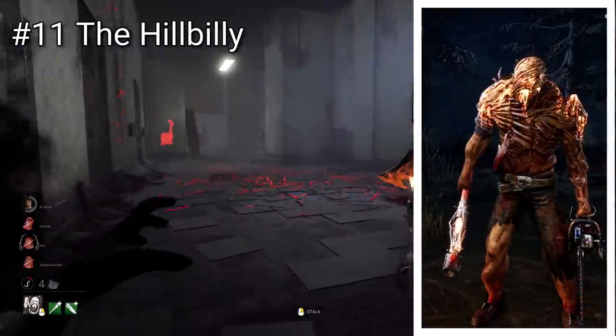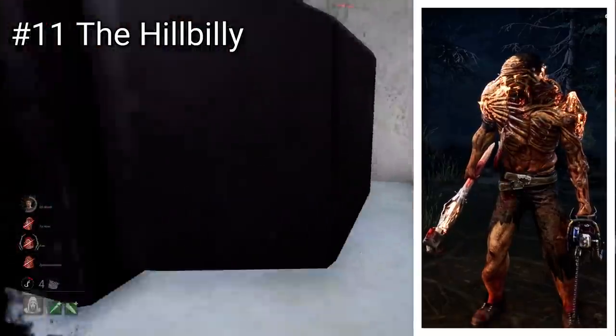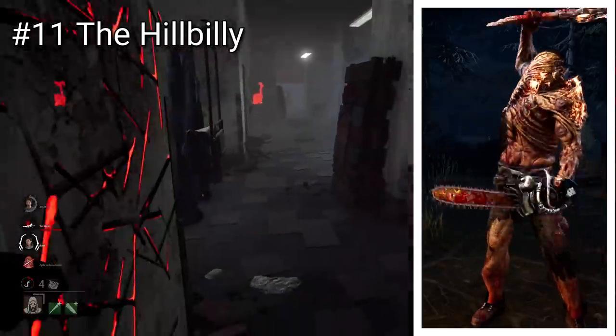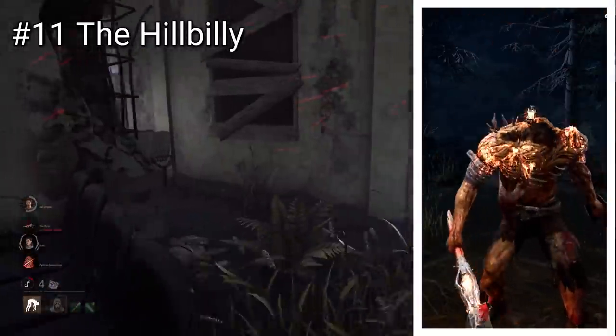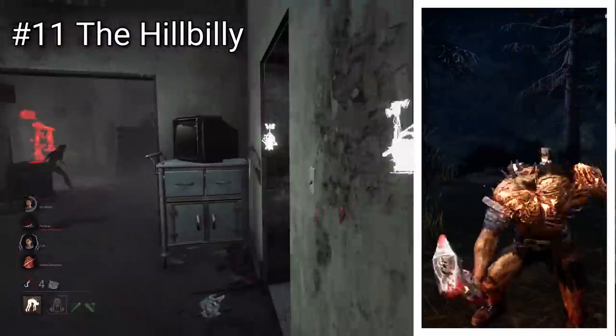Hillbilly's skin is the first mentioned so far which actually has some physical bodily changes due to the Blight. On him you can see these claws or teeth grabbing out of his chest, and there's a large lump where a Blighted Pustule has grown. This one is still quite simplistic but does offer a slightly cooler look, with small details like his hammer seemingly bursting apart as the Blight breaks out.